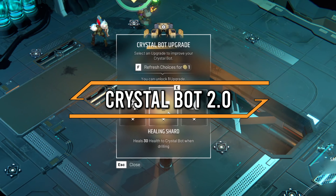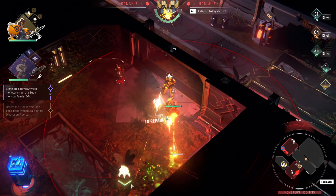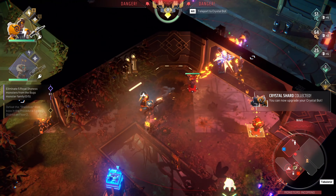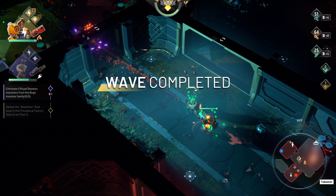The option to upgrade our crystal bot is unlocked by drilling down on yellow sharks. But beware — once the bot is done drilling, it will follow one of your teammates who needs to run back to the bot station, since the wave will be endless until the bot is back in its original position.